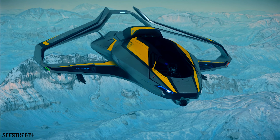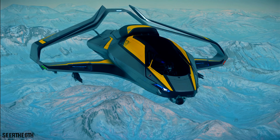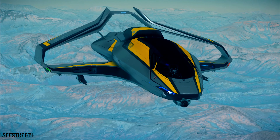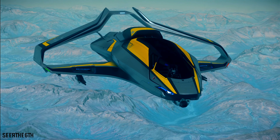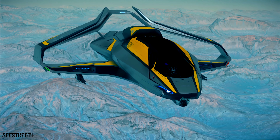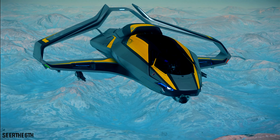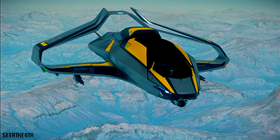The Origin 315P is the pocket explorer of the 300 series, combining luxury with functionality. The role of the ship is a pathfinder, which is by definition a ship intended to go ahead and discover or show others a path or the way. For functionality, it includes a robust sensor suite with a newly developed scanning package and replaces the nose gun with a utility hardpoint. The ship also boasts long range with extended quantum fuel tanks, including 700 units of quantum fuel.